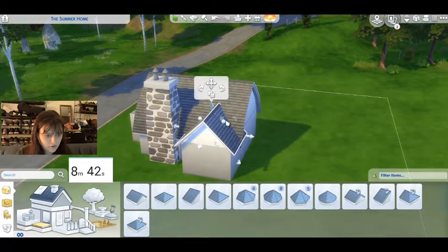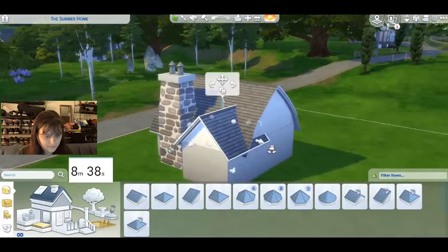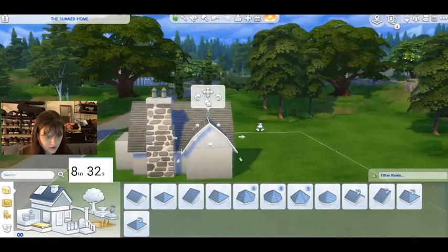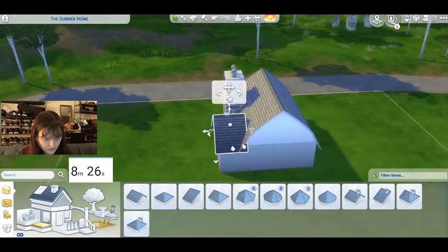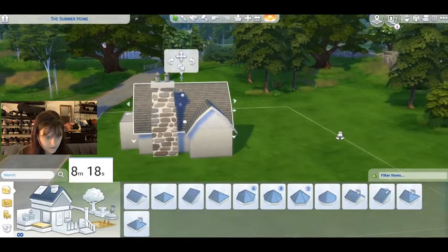I think the most difficult thing is that cottage core really requires a lot of landscaping, which I usually don't get time to do. This roof is a little glitchy. I'm probably wasting time by doing this, but it's going to make the build better. I'd rather have a good unfinished build than a bad finished build, I think. There we go. Good. Roof almost done.